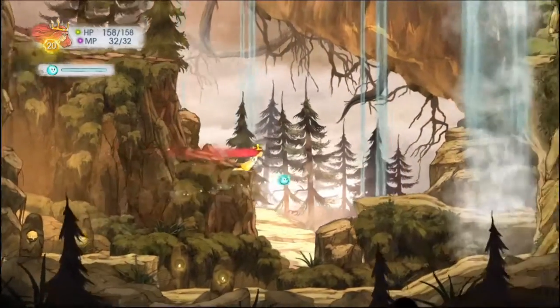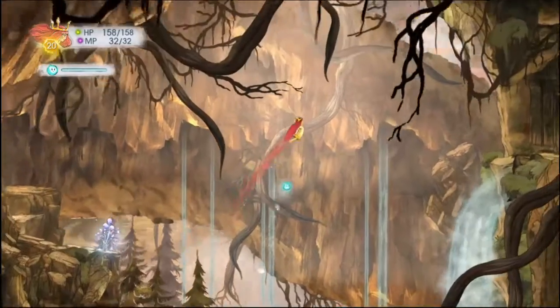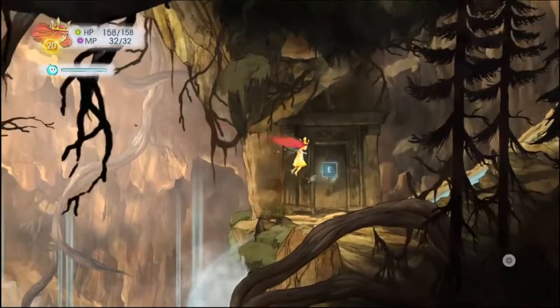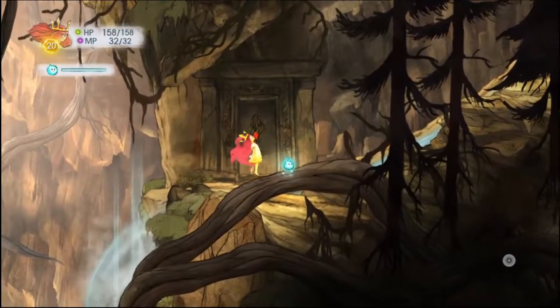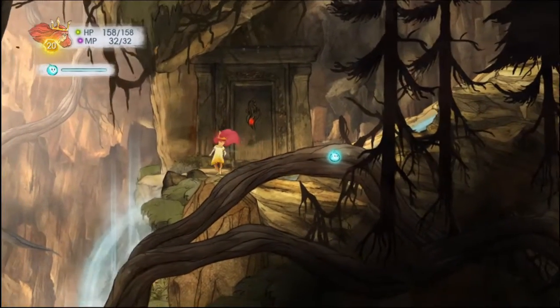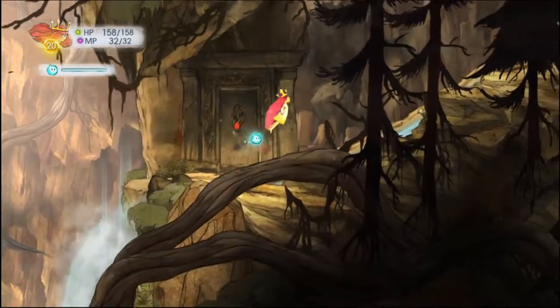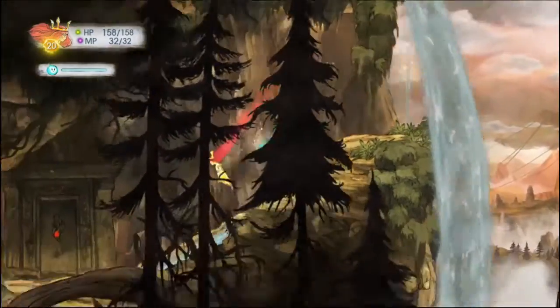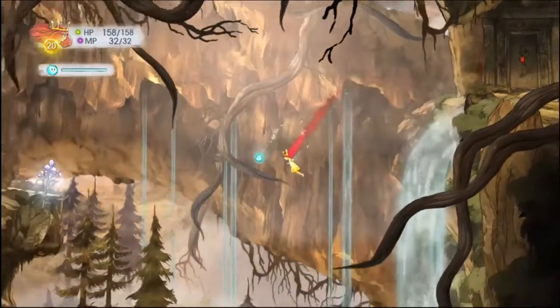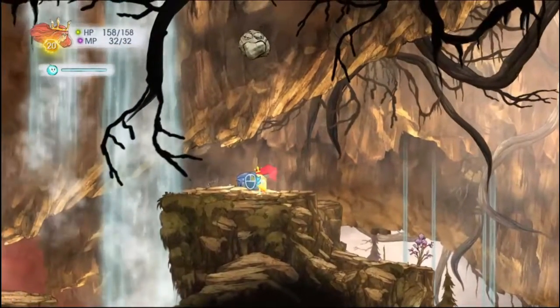I thought I saw something for a second. Wait, wasn't I already in here? I'm pretty sure I was. It won't let me in. Okay, this is — I just did a big old circle, that's what I did. Well, let's see what else we can find. Let's just go that way. This says open the chest — I'll open the chest.